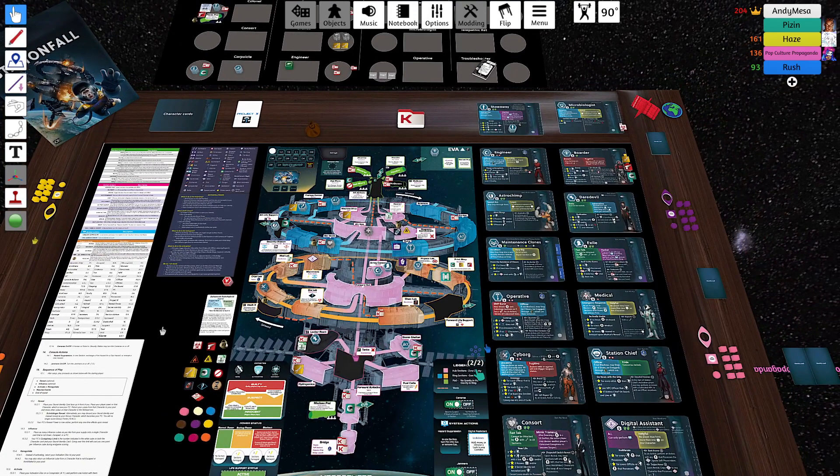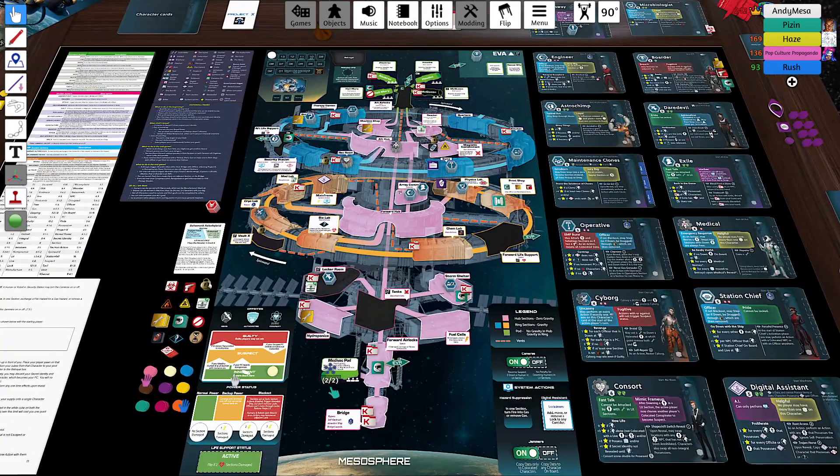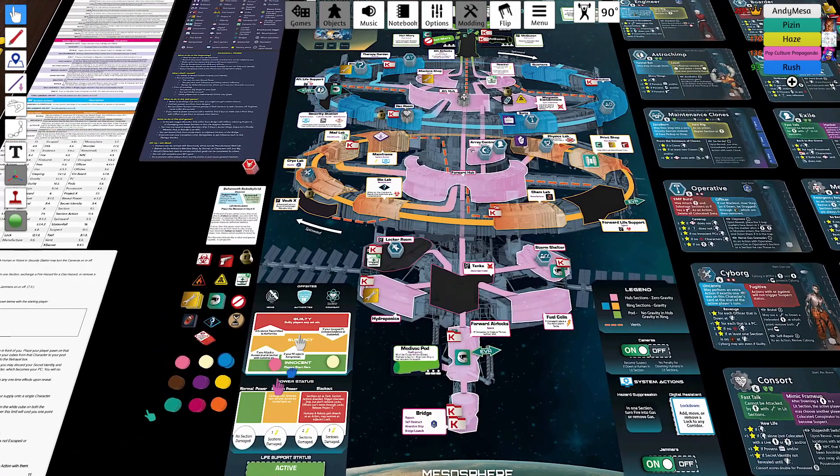This is Stationfall. In this game, you are a player who is trying to direct a conspiracy, represented by your eight influence cubes. You can either be innocent — you start innocent — so everyone put your disc on there to show that you are innocent. You can become suspect or guilty.